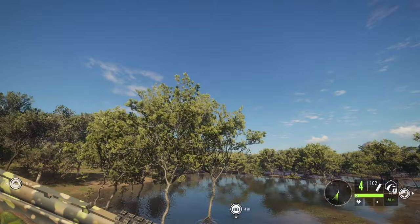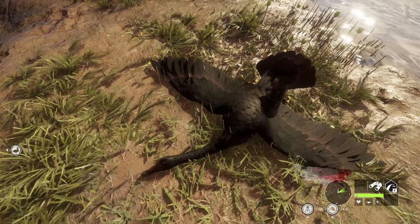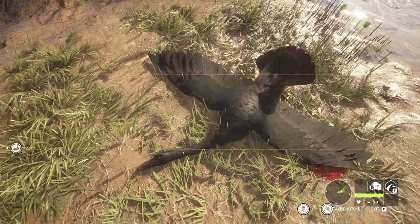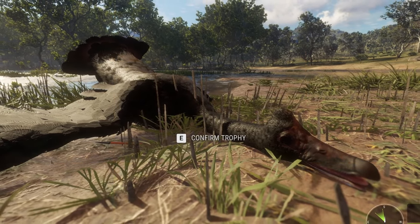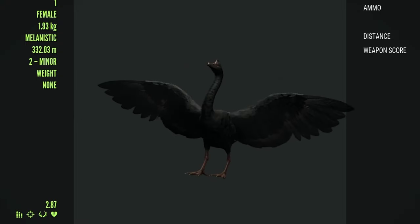We killed around 50 geese, which is a good start, and getting this beautiful melanistic is a fantastic outcome for such a short hunt — regardless of not getting a diamond. She's a 2.87 silver, taken with the recurve at only 10.94 meters — basically point blank. That is our first trophy melanistic magpie goose.